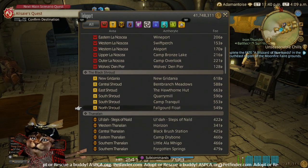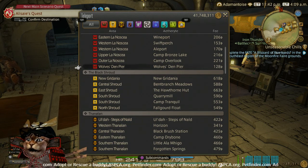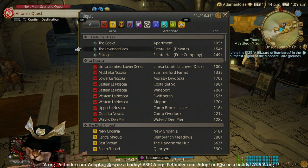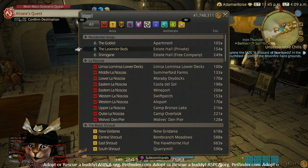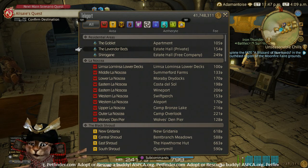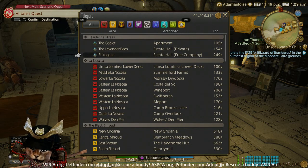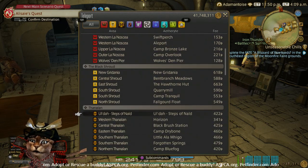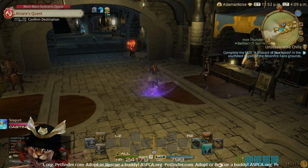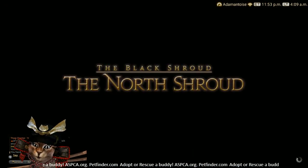Once you have your gear together, head over to the Shroud. You can go to North Shroud like the quest says, to Fall Gourd Float. If you want things to be a little more private, you can go to the Lavender Beds — instead of striped gobies, you can go for Alamegan fighting fish. Use the spoon lure for them, and you can actually Mooch off the Alamegan fighting fish at any fishing hole in the Lavender Beds. The reason that's not mentioned in the quest is probably because the Lavender Beds weren't around when this quest was made — it's been around as long as the game.